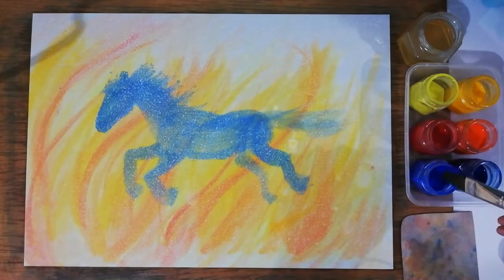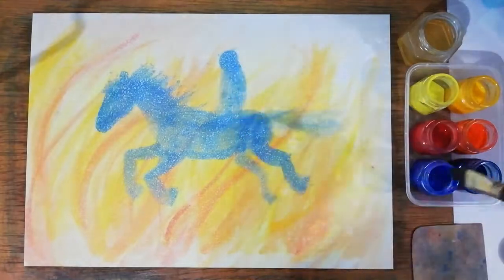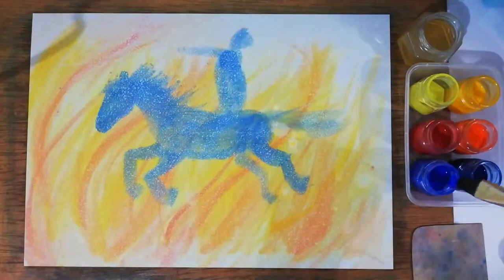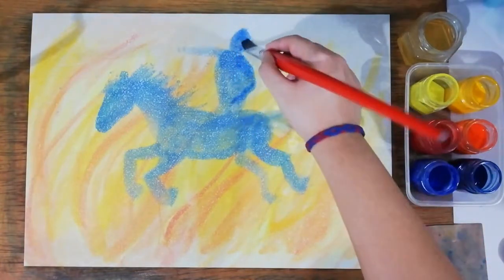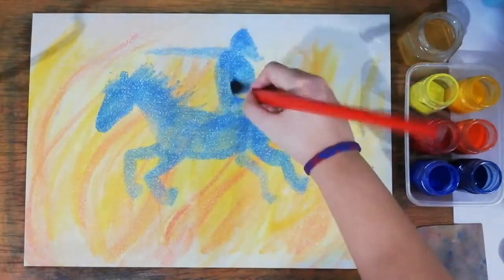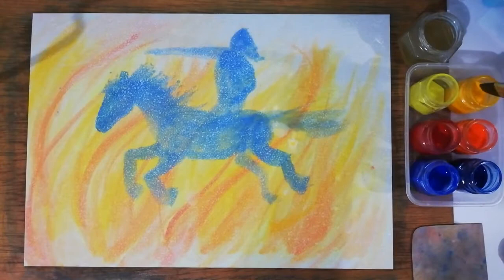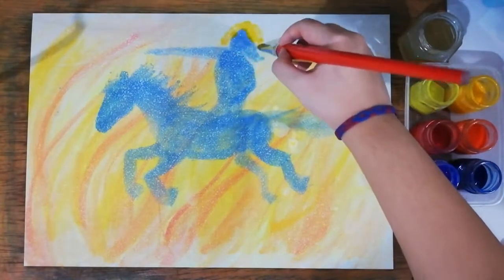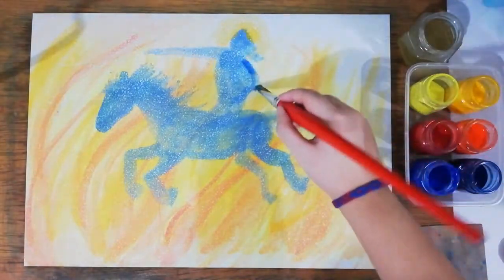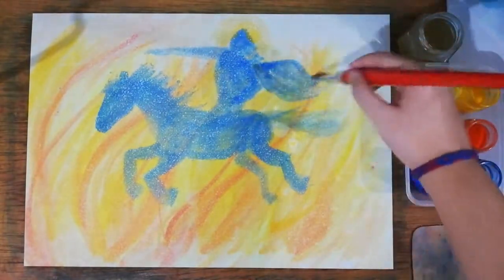Next we are going to paint Sigurd himself, starting with the shoulder, going down to the hip and down to the legs — this is just a shadow. His head will go a little backwards, pulled by inertia because the horse is speeding. Add some hair, an arm that points forward to charge, and the other arm holding the reins of the horse. You can add a golden glow for his helmet with golden yellow paint. Then add a cape behind him, flowing like the tail of the horse.